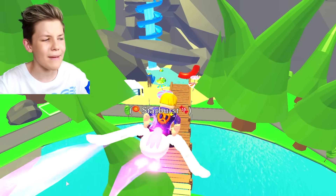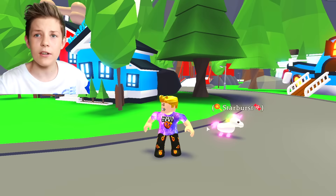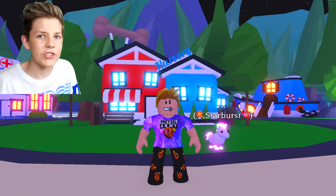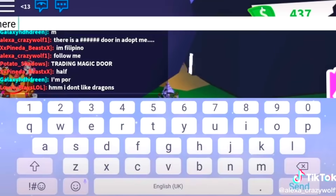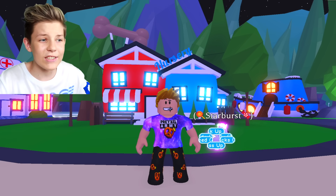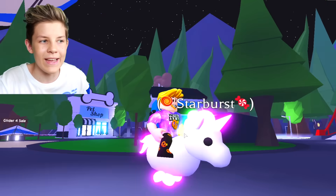Let's jump down to the main center. There's a secret door in Adopt Me — take a look at this TikTok. That secret door looks so awesome, guys. So let's ride Starburst and head over to the pool party shop where the secret door is.